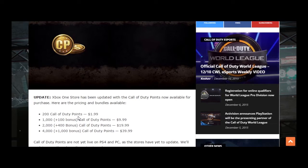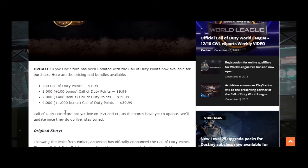The pricing: 200 Call of Duty Points is $1.99; 1,000 plus 100 bonus is $9.99; 2,000 plus 400 bonus is $19.99; and 4,000 plus 1,000 bonus is $39.99. It says Call of Duty Points are not yet live on PC and PS4 as the stores have not yet updated.